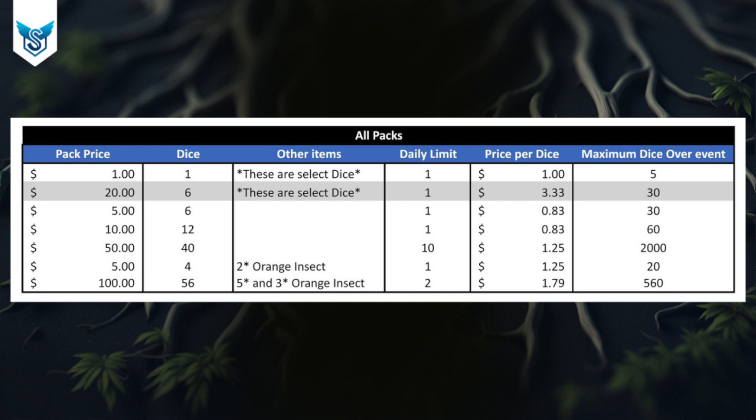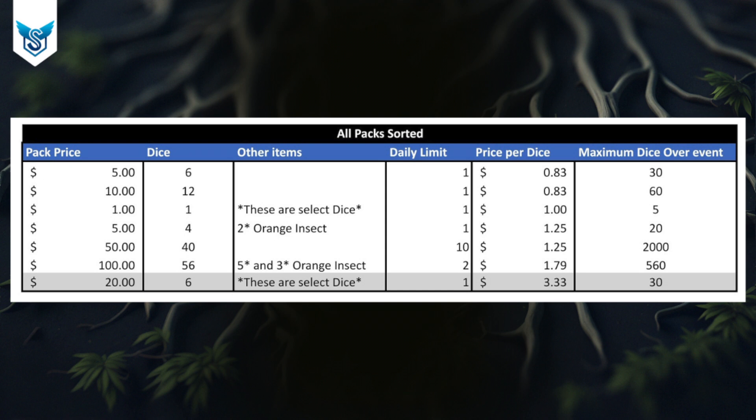The most important column is price per dice, and then there's maximum dice available over the event. I sorted the table by price per dice. Looking down, you'll notice one pack offers 2,000 maximum dice — more than you'll ever need. Everything below that row, including the hidden pack, is no longer relevant, so we cut those last two rows. Only packs above the 2,000-dice row matter.